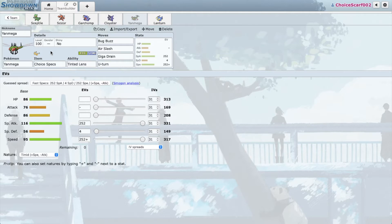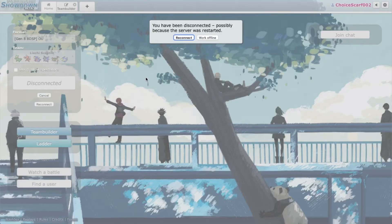Specs Yanmega making a comeback. I usually run U-turn over Sleep Talk because momentum is better than being an absolute counter to Breloom, and Breloom likes to run Rock Tomb these days so I'm not too confident hard switching into Yanmega on Breloom. Choice Specs Lanturn returns — we have Surf over Scald for extra power, and Thunderbolt over Volt Switch because last video Volt Switch was never clicked and T-bolt is just good STAB. Anyway, let's get right into it.